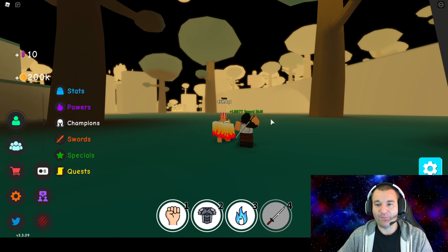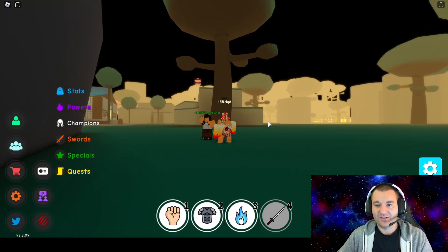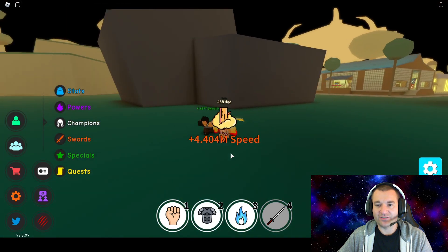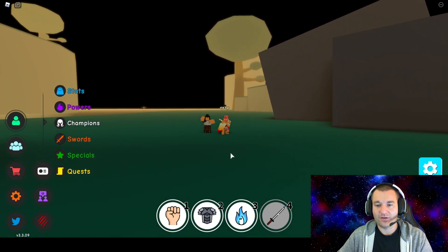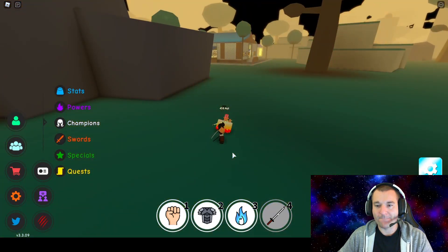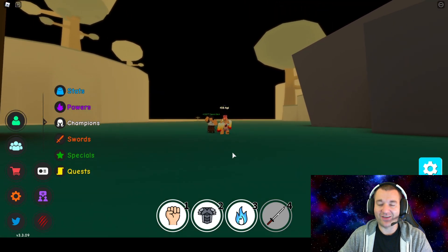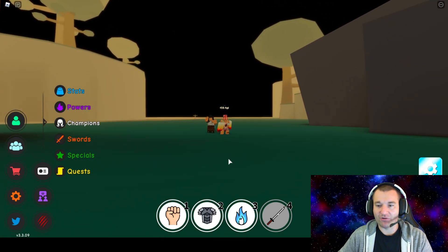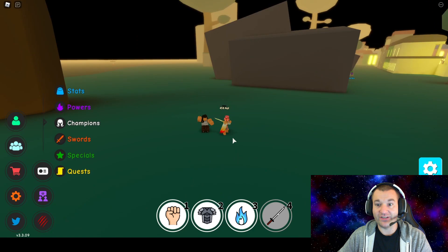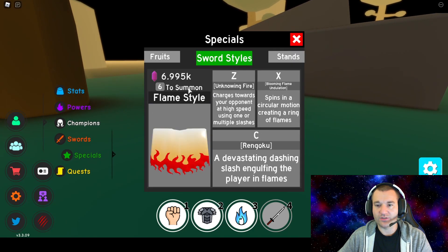Let's equip that flame cloak-looking thing and bam - there's the very first ability. It's a little burst, a little flame dash where the character charges forward. But I want to see the big boy - and there it is. That thing is really cool, I love that one. You want to get your chakra up to make that one more powerful. And then the last one based on your sword skill - look at that, it's like a phoenix charging forward.